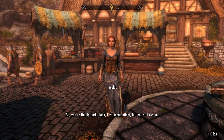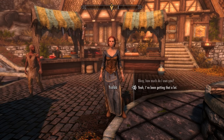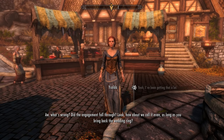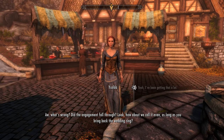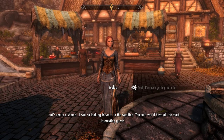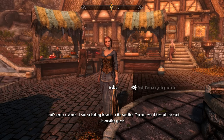Find Isolde in Whiterun's Trade District. She says you still owe her, and asks whether the engagement fell through. She offers to call it even if you bring back the wedding ring. She recalls you were very excited about the ceremony, saying it would have the most interesting guests.